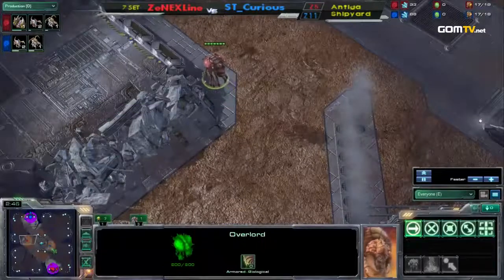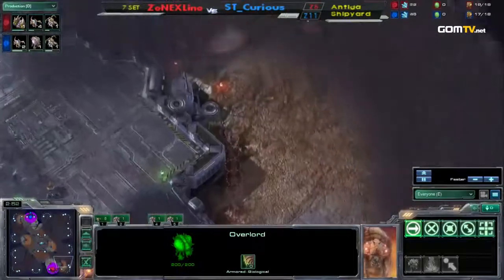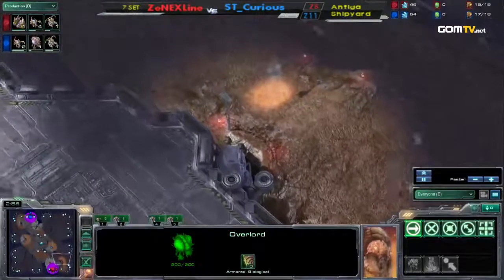He makes the extractor now at a normal timing after getting a little more mining from that drone. You only lose a few minerals from canceling an extractor since extractors only cost 25 minerals — you end up with 17 back, 75% of 25. I think it's 17. You're right.